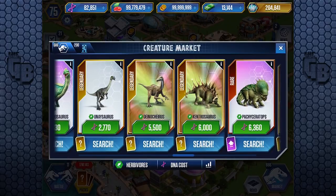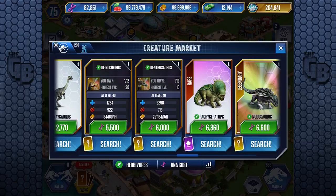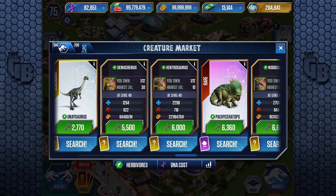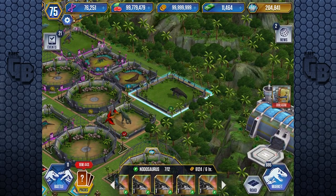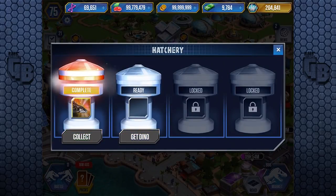You also have Dinacherous and Kendrasaurus - Dinacherous has more attack but they're in a different league because they're a lot cheaper. Kendrasaurus is pretty decent actually. That should be the last one, bringing us down to 11,000 - oh no, never mind, we've got to buy one more. I don't know why I haven't been doing that; I could have saved so much time.